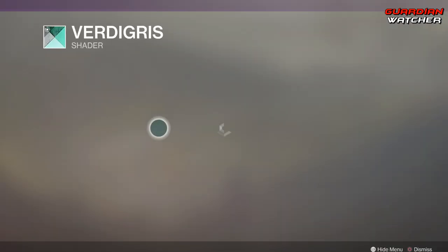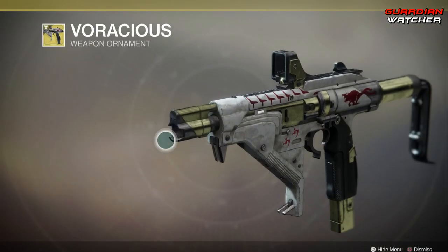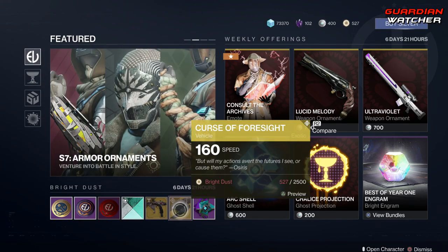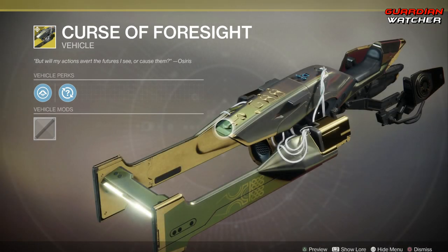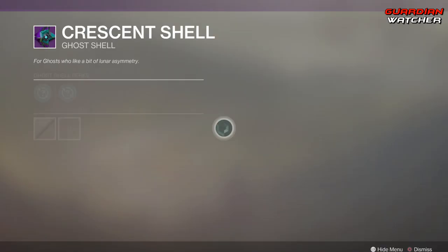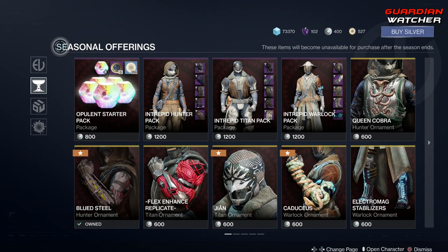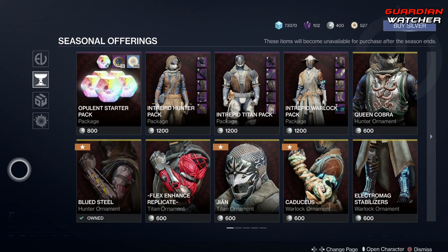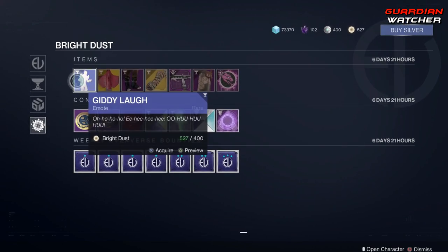Then we have a shader that looks pretty decent. We have a wonderful ornament for the Terrabah. Then we have the Curse of Foresight speeder - it's cool. Last but not least we have the Crescent Shell. Coming down to seasonal offerings and the archive. Last but not least we have Bright Dust items - we have the Gitty laugh emote.